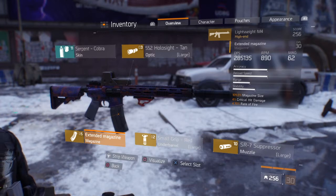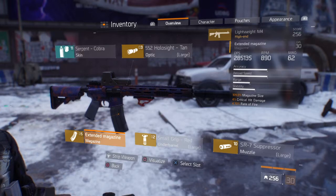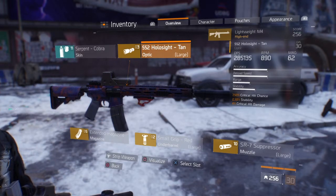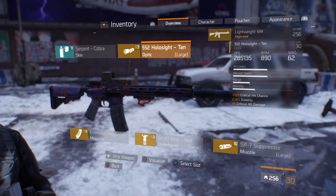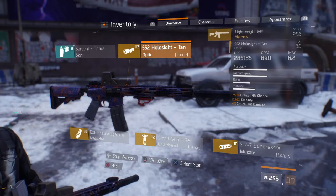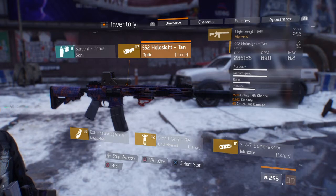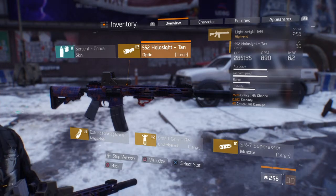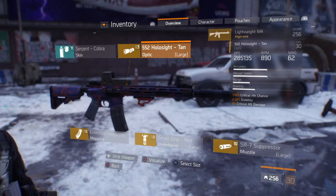The magazine also has 4% critical hit damage and 4.7% rate of fire — that's a pretty good mag. For my holographic sight I've got 7.5% critical hit chance, 2.5% stability, and 4% critical hit damage. I'm trying to stack as much critical hit damage as I can, and the 7.5% critical hit chance works well here. I could swap it for another critical hit damage or headshot damage mod if I really wanted to.